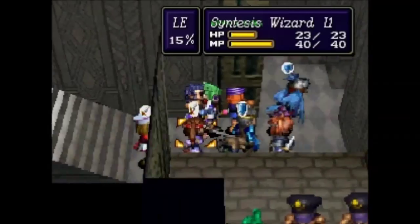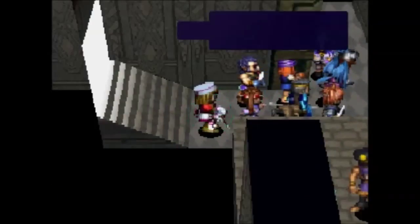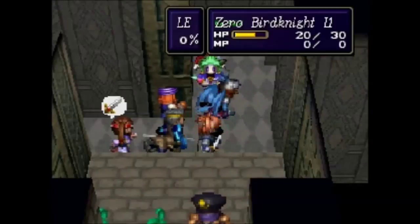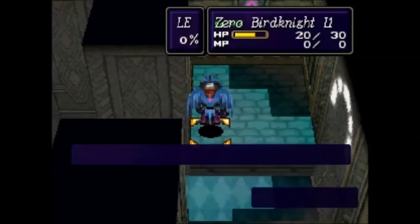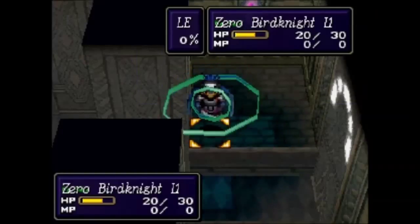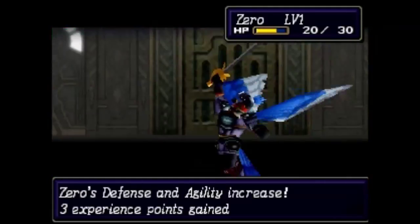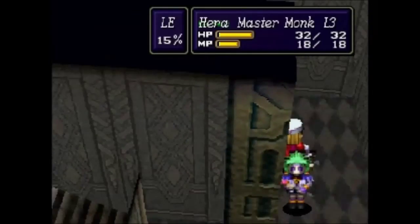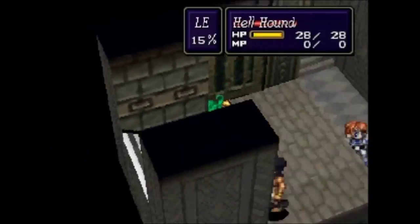Whatever you do, do not send Zero in first. I'm going to give him the swift boots here that she was holding to increase his agility, because we want Zero to have the first turn from here on out in this ruin. Because of his position he was able to move further than he normally would. There's a switch there and a switch to the south as well. We're also going to use the swift boots as an item — I'm not taking any chances. We want to boost his agility. He's wearing the swift boots and has the rapier, which will naturally increase his agility as well.